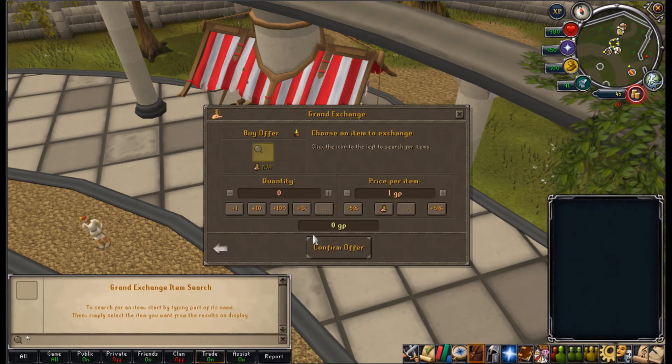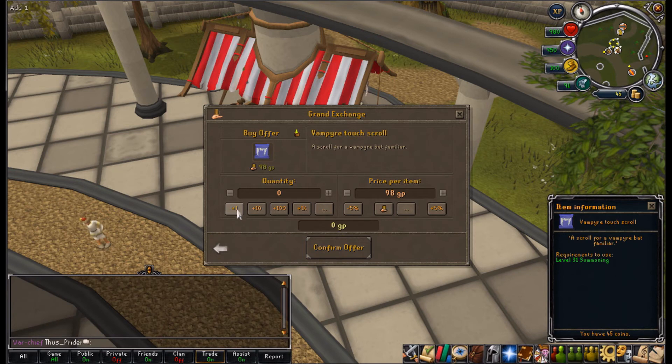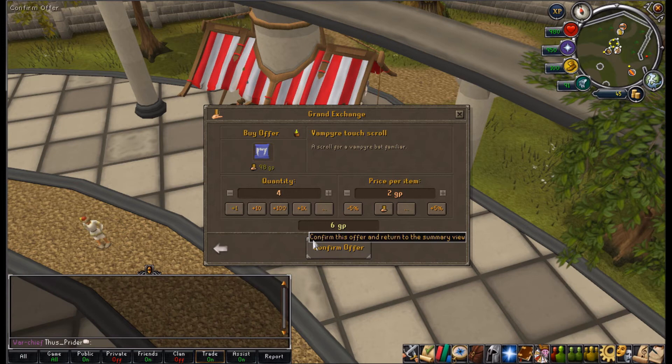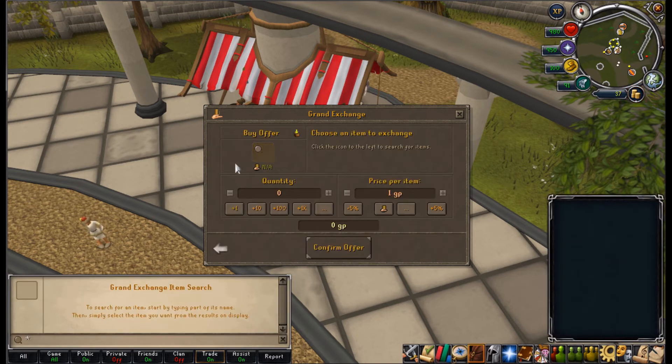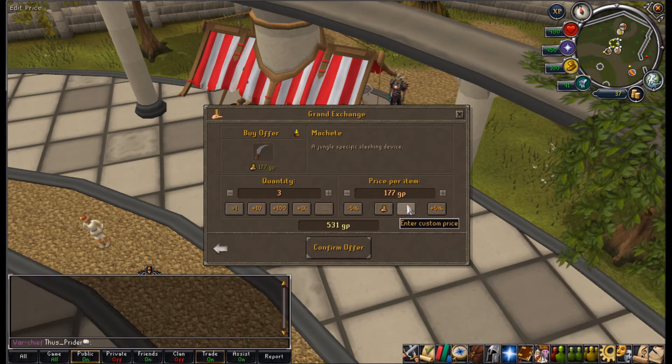What else is good for sniping? Let's try typing in something random. Vampire Touch Scroll - maybe someone will sell that for 1 or 2GP. Let's try a few of these. I've tried some of the machetes before so I'll try another machete. I think that's the normal machete - I can probably snipe that for 3GP.